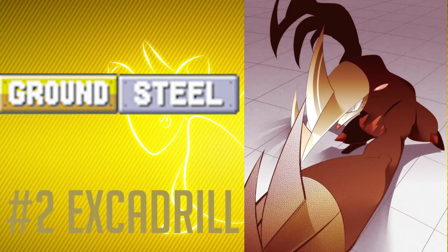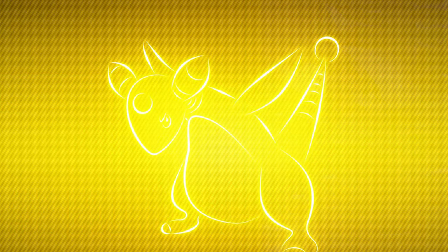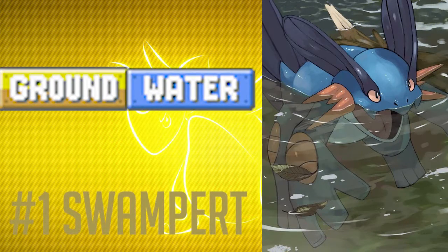So yeah, Excadrill is number 2 on this list. Now, no matter how badass something is, you can never really detach yourself from your first starter, and that's why Swampert is the number 1 pick on this list. I've talked about this during the top 5 Water types. The reason why I love Swampert is mostly and mainly nostalgia. It really is — I mean, it was my original starter; it was the mon I started with while going on my first adventure in Pokemon Ruby when I was 5. And just seeing it develop all the way from Mudkip into Swampert, being such a powerful, powerful mon — that was great in itself.